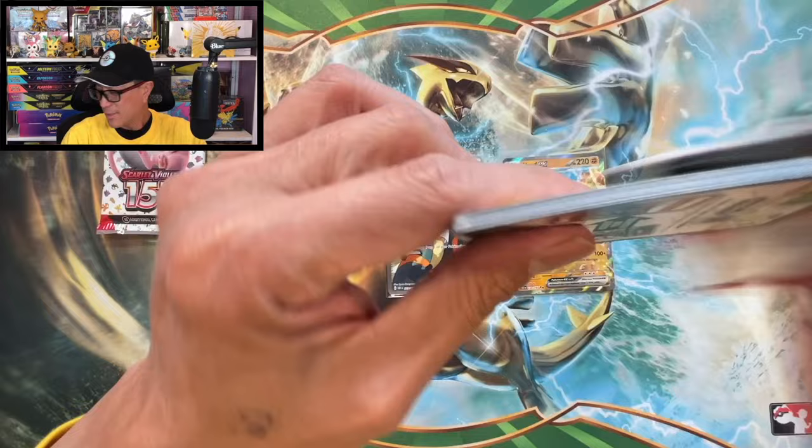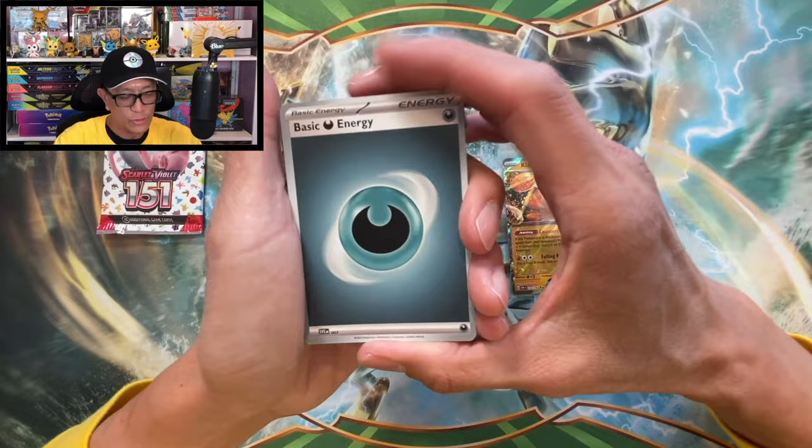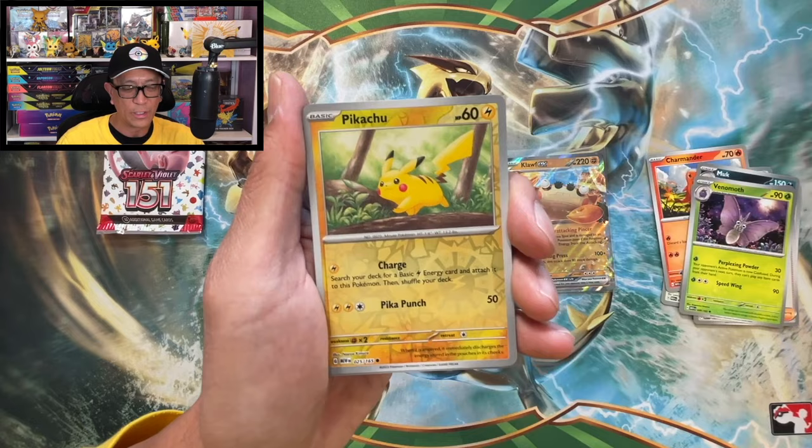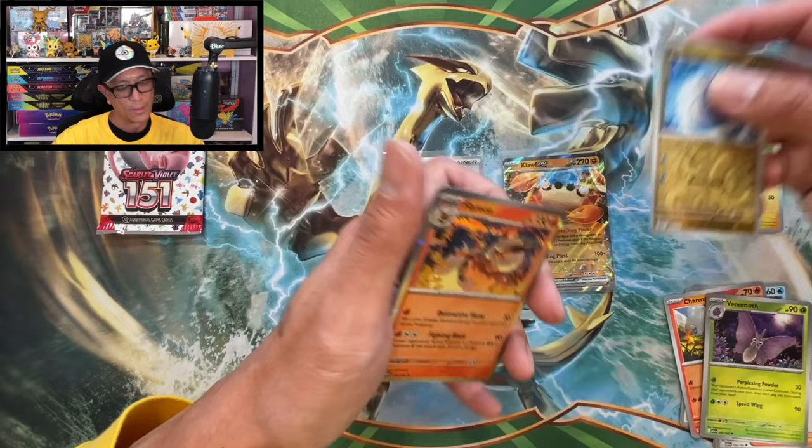Like I said guys, most of the time it's gonna be a loss, but we are not losing hope - there's always hope guys. Darkness energy, Jigglypuff, Staryu, Charmander, Spearow, Muk, Daisy's Help, Venomoth. There's Pikachu - Pikachu makes an appearance. Reverse holo Dratini, reverse holo, Cloyster holographic.